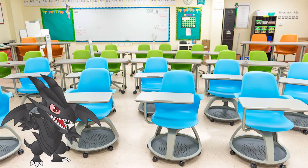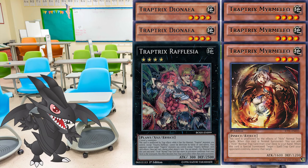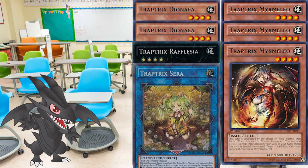The engine's build is rather straightforward, with triple Traptrix Mermelia, double Traptrix Dionea, one Traptrix Rafflesia, and one Traptrix Sera. And of course, a number of Trap Hole normal traps. With this, it's possible to search the Trap Holes, set them on the field, or use them directly from the deck, giving the player flexibility when dealing with the opponent.